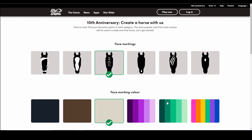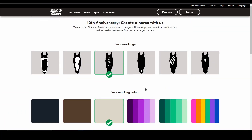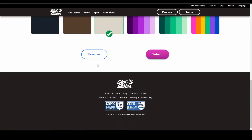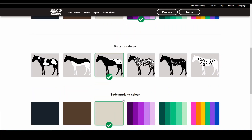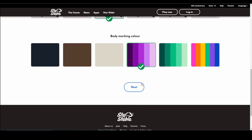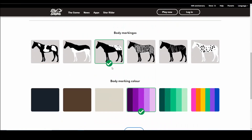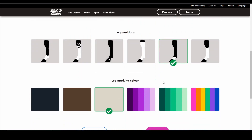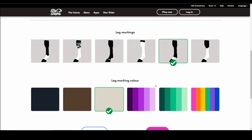Thinking about it more — if the whole horse is purple that's a lot. Can I go back and change it? Okay, we're sticking with the Marwari, keeping the coat color purple, but now going with white as the base coat color and purple for the markings — I think that will look much better. These are usually Star Stable's birthday colors anyway, that's why it's purple and green.